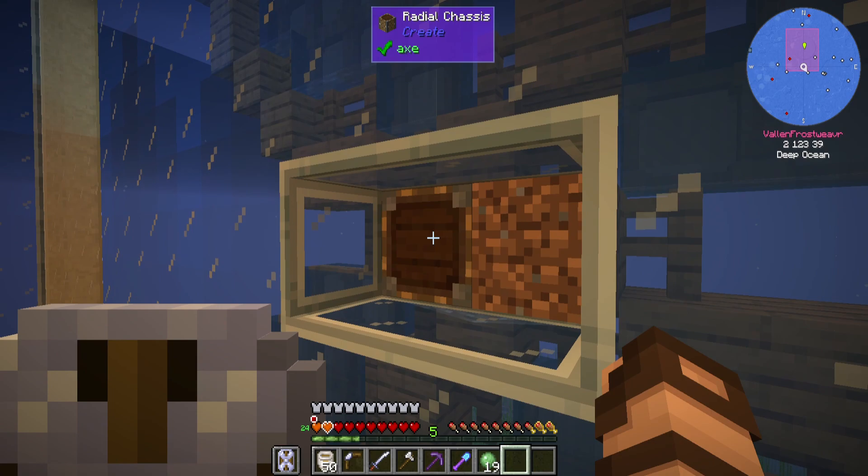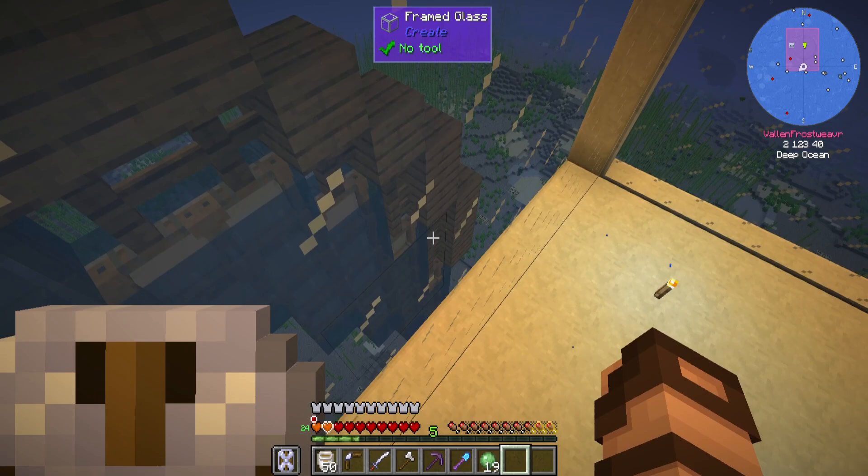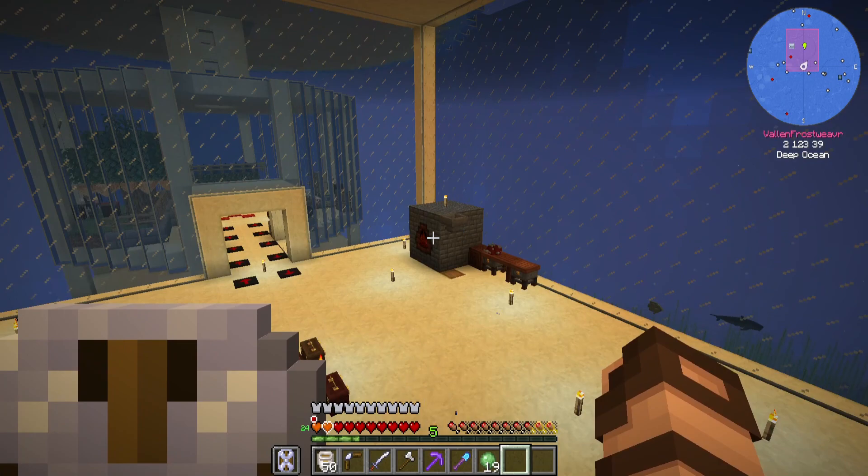With that out of the way, let's look at this. I put down a couple of radial chassis. I wanted the entire thing to stand off of this glass. You can see there's like a dirt block, and then there's the giant turbine that I've kind of put in place here that's going to be my power source for hopefully all of my stuff.